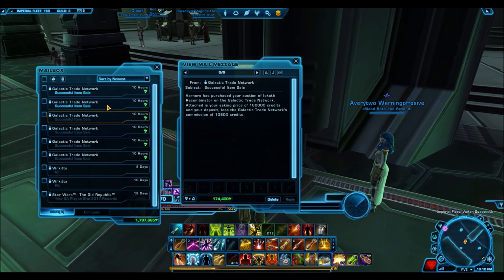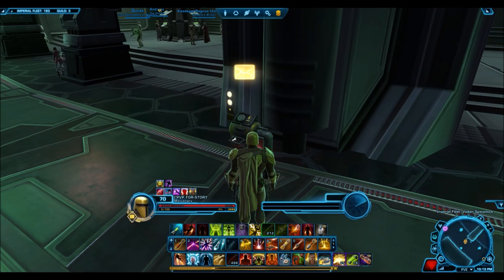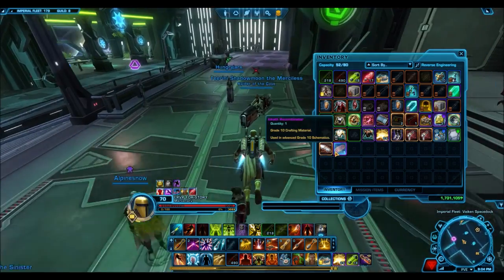Recently I have not seen this crafting material drop below 100,000 credits — I've been monitoring it for about a week. Maybe after I put this video up it might drop a little bit lower, because people are going to watch this video and then go buy it and put it up on the GTN. But do expect the prices to stabilize around that range of 100,000 to 120,000 credits, because that's what I've seen it drop to recently.